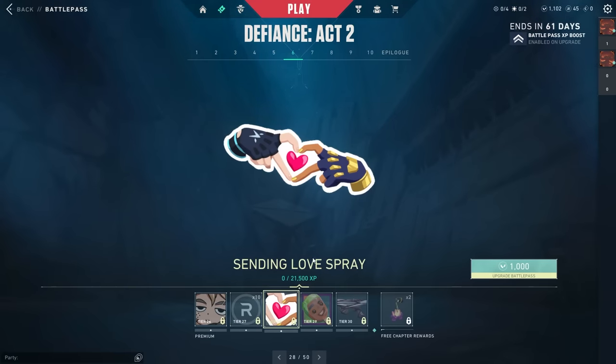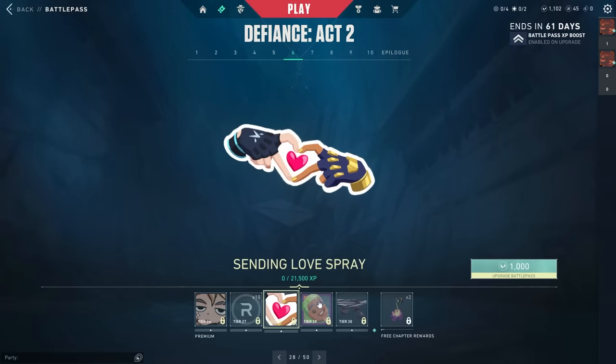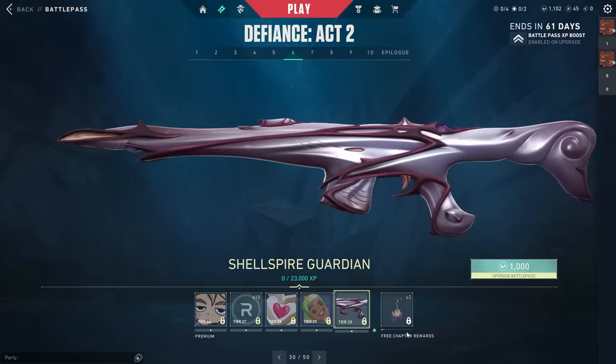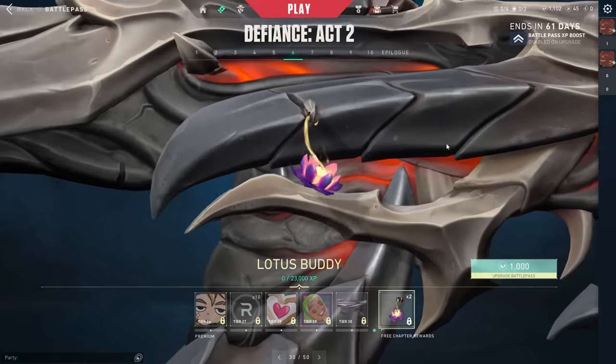Then 10 more Radianite, the Deadlock spray, the No Comment spray — pretty nice — 10 more Radianite, and the Sending Love spray, which is Jett and Neon's hands. This might actually be lore of some sort. Then we got the Valsicles card with Killjoy, Gecko, and Brim as little popsicles.